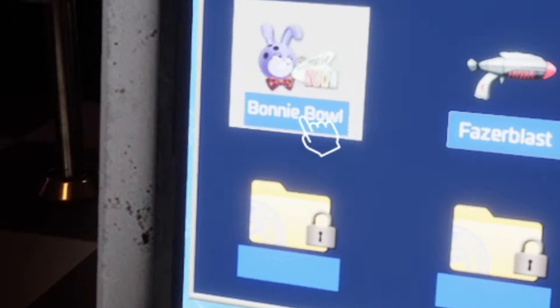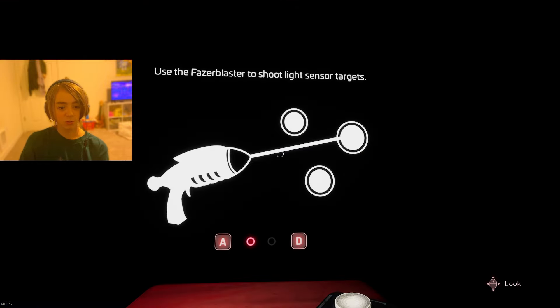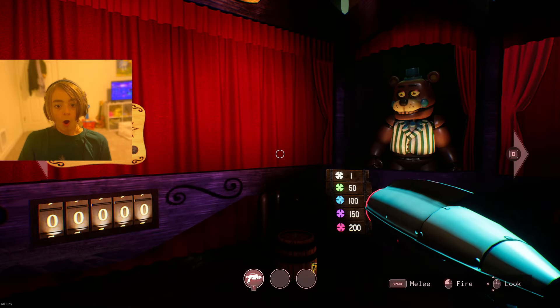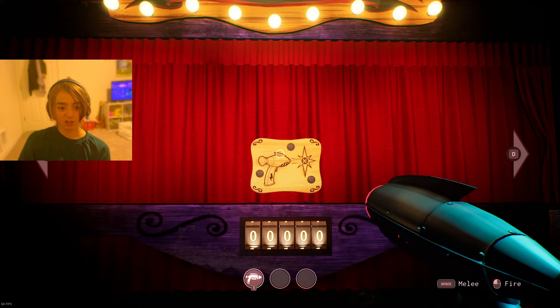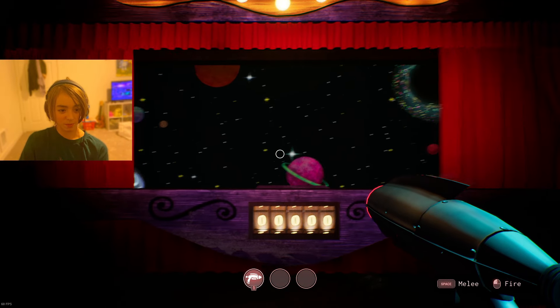I think we should play Phaser Blast — we've held it off for a while now. Use the phaser blaster to shoot light sensor targets, hit your targets, and don't let your score fall too far. This is easy. On PC it's gonna be really good because of my aim. I practice my night aim all the time, so it's gonna be amazing.